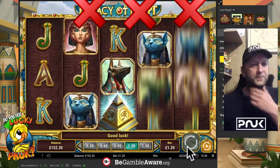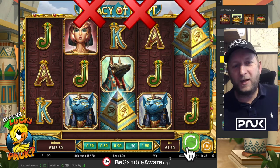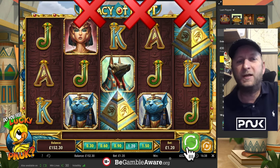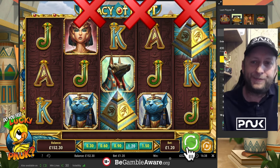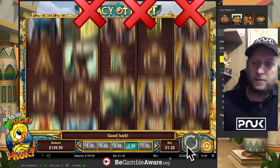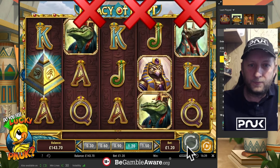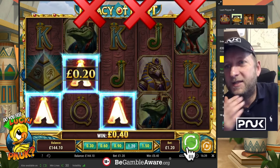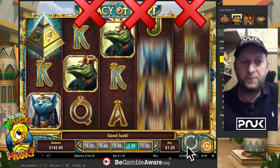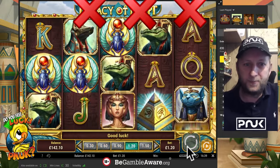100 spins. Jesus — 100 spins, it's lost 48 quid. So in theory at £1.20 a spin it's losing 50 of the money every single spin. Right, next tease and I'm out, because this is absolutely boring. I could be falling asleep playing this for free on the PNUK website. The next time we get a tease I'm doing one spin.